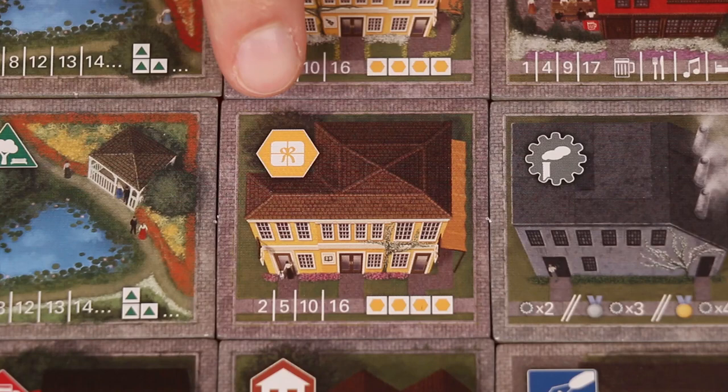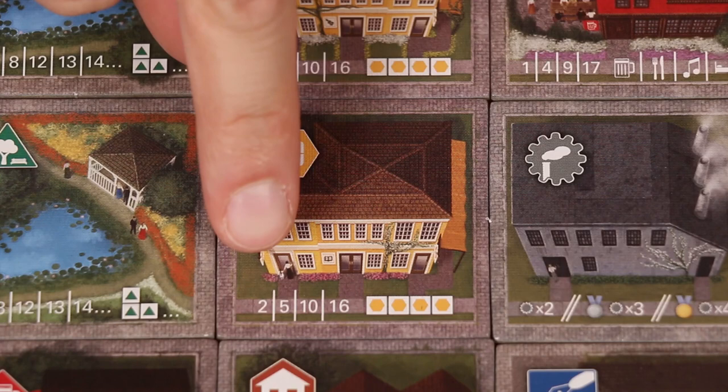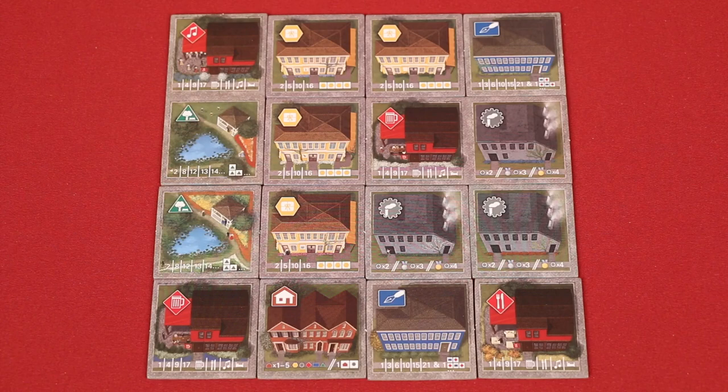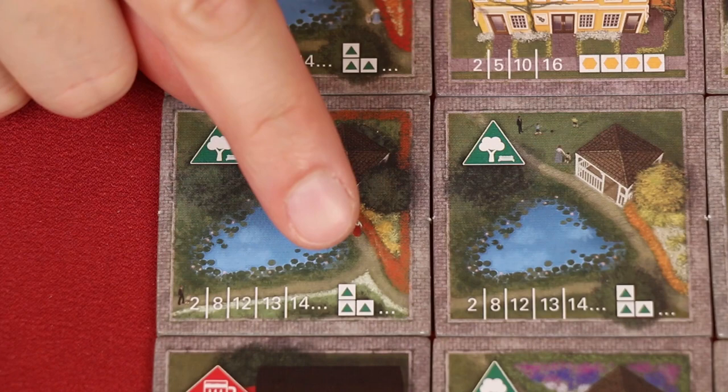Each tile along the bottom has a code to help you remember how it scores. This, for example, is a shop and it's worth a number of points depending on how many you have in a straight row: two points for a single shop, five for two in a row, ten for three, and sixteen for four. However, a single shop is never scored twice within the same city. For example, if we have two rows here, I'd have to pick one to score as a group — this one here for ten points — and then this would count as its own row of just one shop for two points.